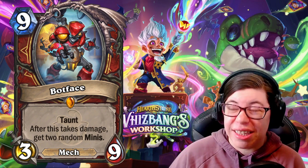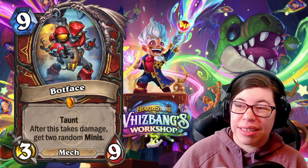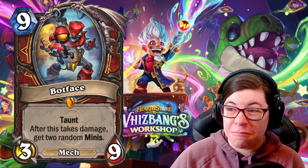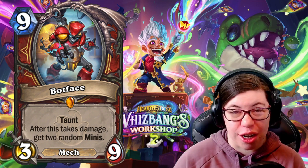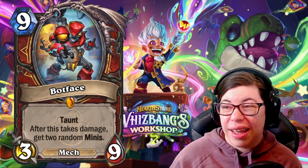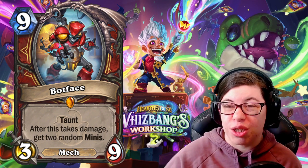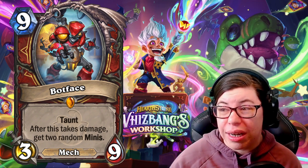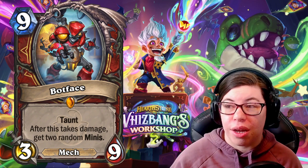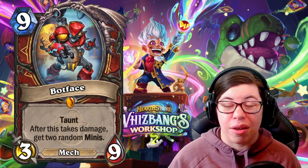The next one we have is Bot Face. This is a nine-mana 3/9 legendary mech. It has taunt, and after it takes damage, you get two random minis. Honestly, that scares me a little bit. That seems like it definitely could give the Warrior a lot of extra value potential. Because it has taunt, you're going to be forcing your opponent to actually attack into it, and nine health is a decent chunk of health for triggering this effect more than once. This seems really powerful in terms of getting those minis and getting extra value.